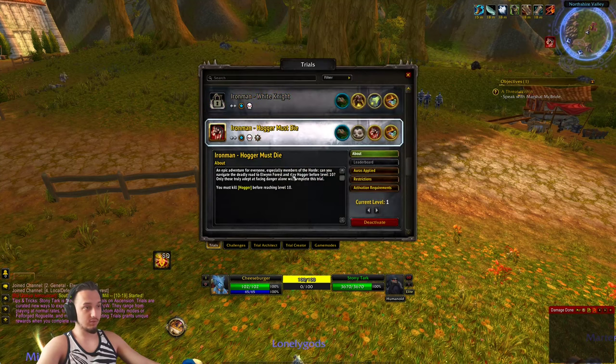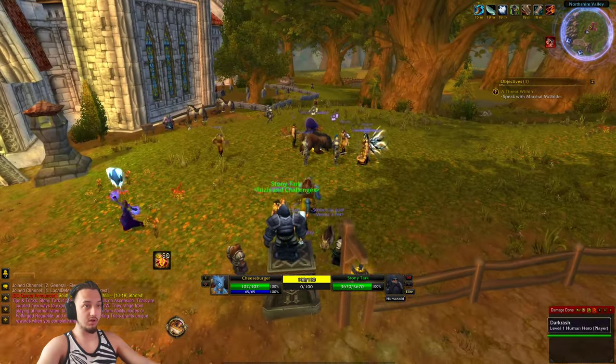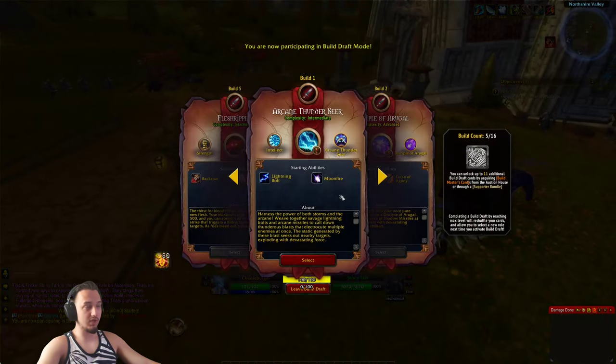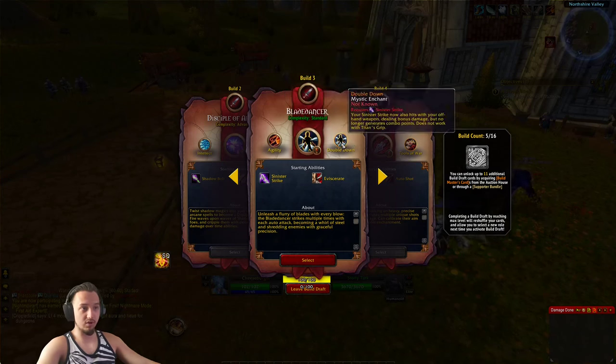We're going to activate that here — there we go. We also get a little Hogger, which is pretty sweet, and some extra stuff. Now for the build draft — I think you have to talk to him. There we go. We have Thunder Seer, we have the Disciple of Argol, get Blade Dancer — that sounds really cool but I don't think it'll be good for Hogger.